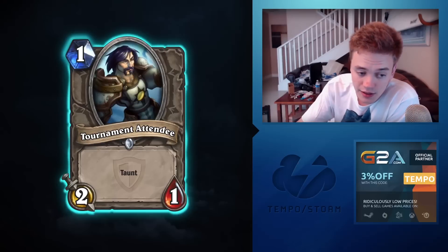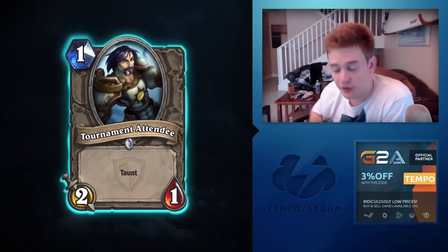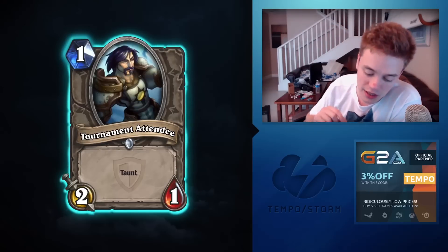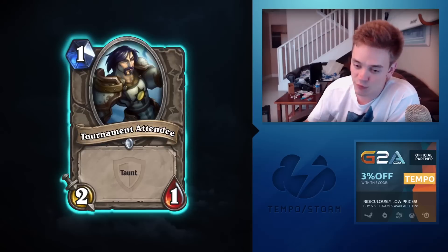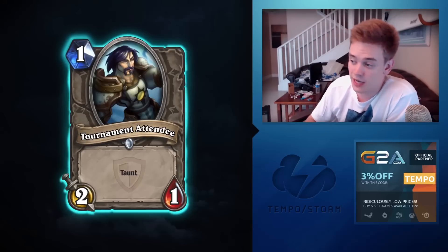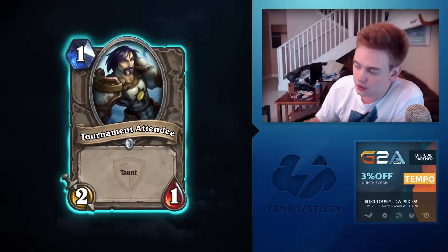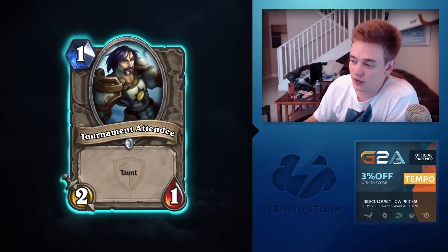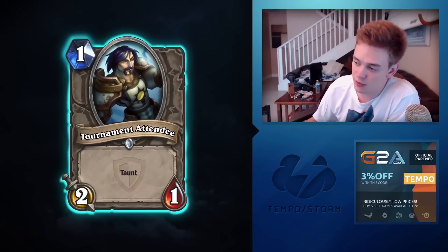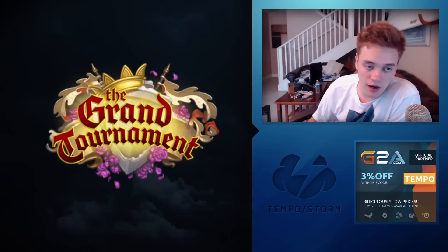Tournament Attendee is Goldshire Footman with flipped stats. It'll see about as much play as Goldshire Footman but is a little bit better. Fun fact: Goldshire Footman is why I discovered Shield Bearer in Zoo — I started with two Footmen and one Shield Bearer to test one-mana Taunts, realized Shield Bearer was amazing every game, went to two Shield Bearers and cut the Footman. Tournament Attendee forces people to kill it, but so does every 2/1, and they'll just use their hero power. Probably won't see play, but better odds than Footman.